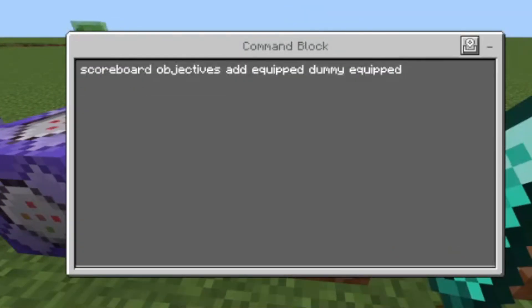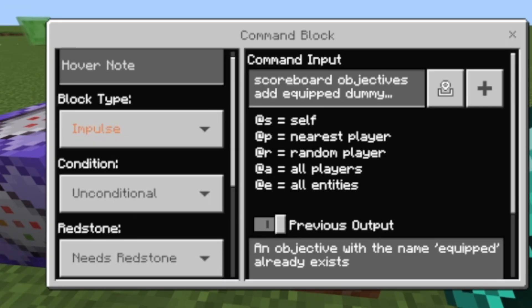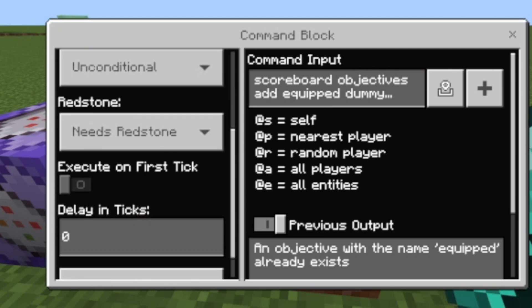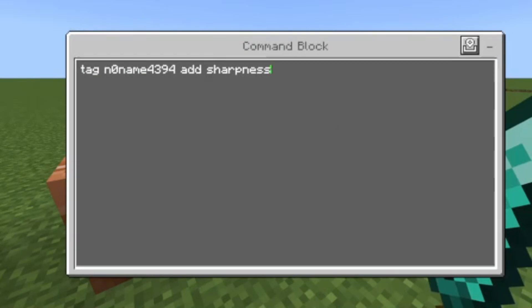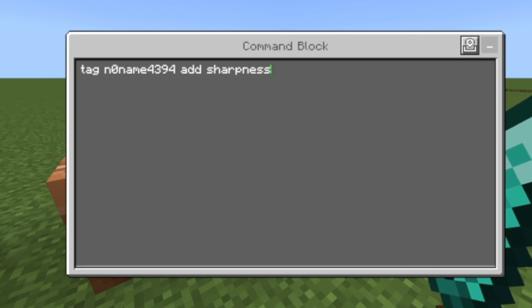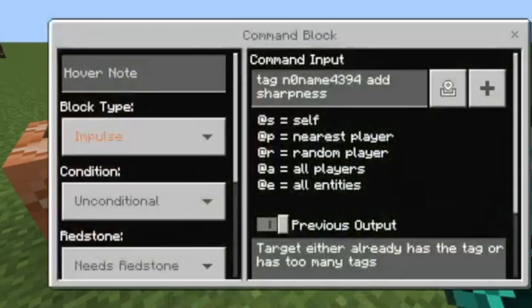First of all, we're gonna create a new scoreboard called 'equipped' with: scoreboard objectives add equipped dummy equipped. It's on pulse, unconditional, and needs redstone. Then we push this button. Next, we're gonna give ourselves a sharpness tag with: tag [username] add sharpness. It's on needs redstone too, and just push this button.